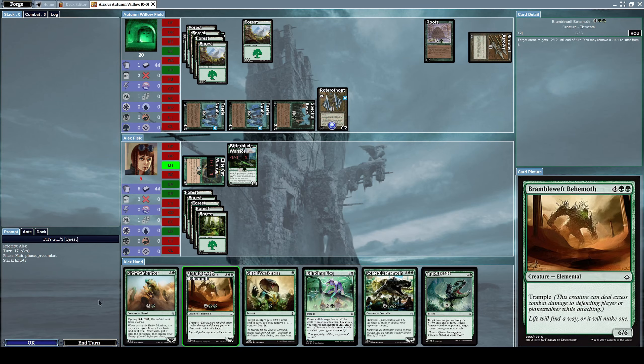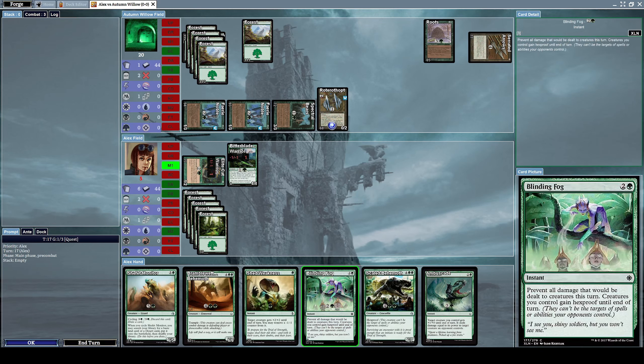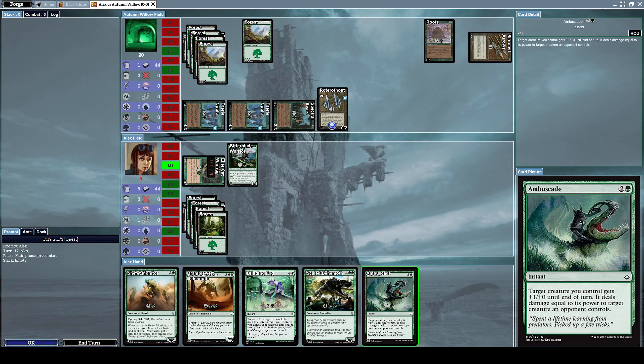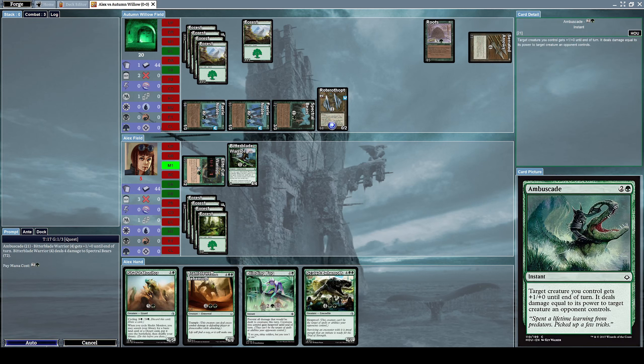Where are all my forest cards? I know I had some. Let's put Shed Weakness on my Bitter Blade Warrior — it's an instant that gives target creature +2/+2 until end of turn and lets you remove a -1/-1 counter from it. Let's use this here to remove the -1/-1 counter. Now let's also cast Ambuscade to give it +1/+0 until end of turn and deal damage equal to its power to destroy his Spectral Bears. Let's end our turn.